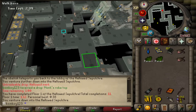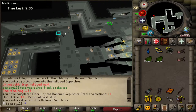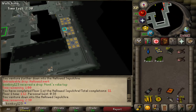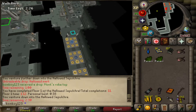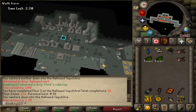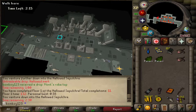I also have some RuneLite plugins showing the tile I'm going to walk to and the blue one is the tile I'm actually on — where the server actually sees your character. Both are essentially important for this because there are a lot of times where it looks like you're in one place but you're not even close, which helps you get past traps a little easier.